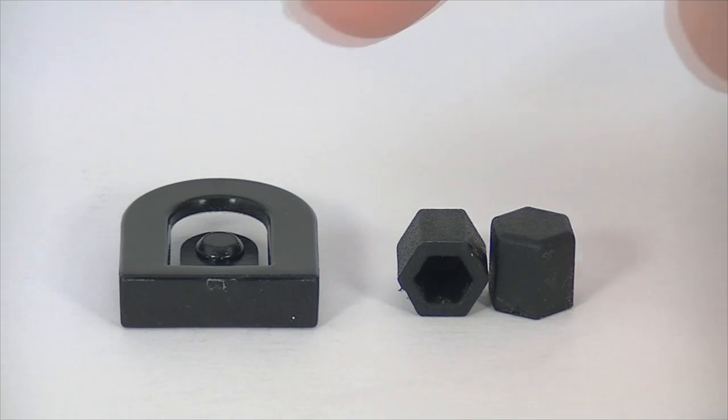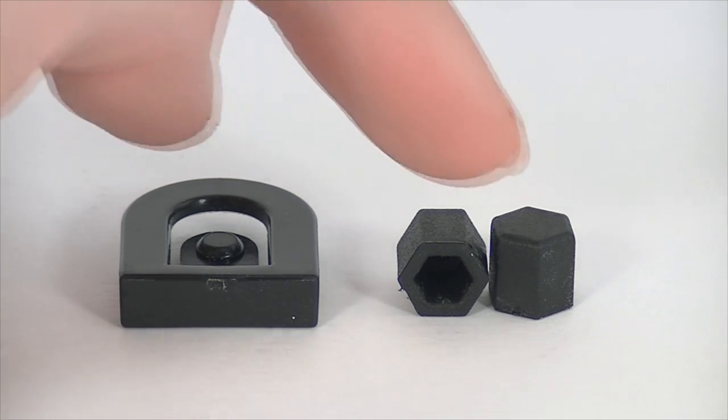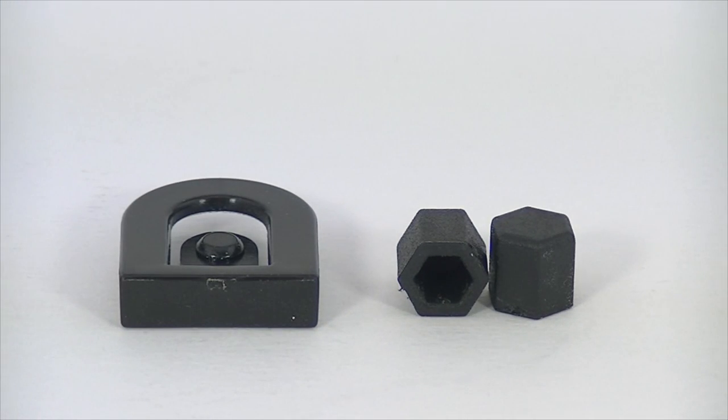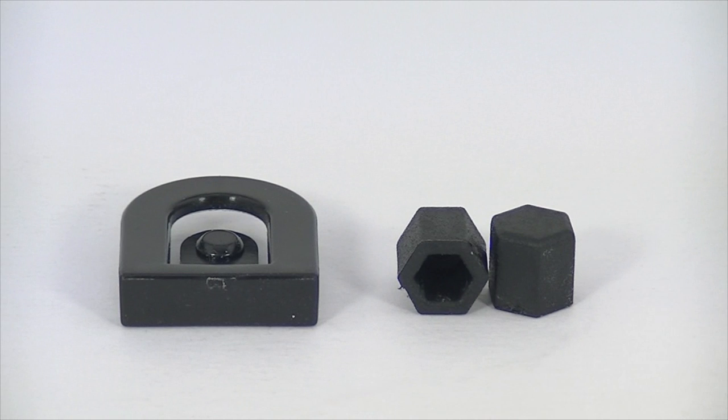Last but not least, you get all of these tiny plastic bits that hold the cardboard arena together — little clips that secure the walls, and little cap pieces that secure the mechanisms to the cardboard walls. There are quite a few of them; I think you get at least one extra for each type, but there are like ten of each. Don't lose too many of them.